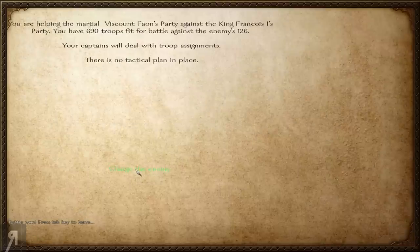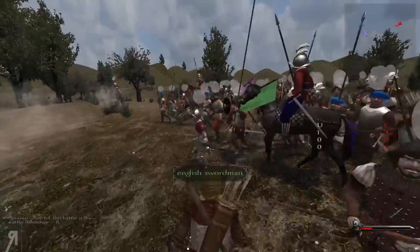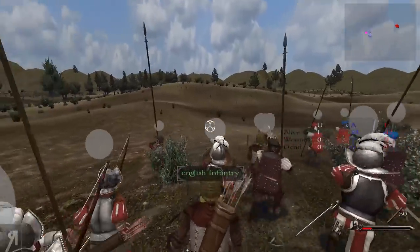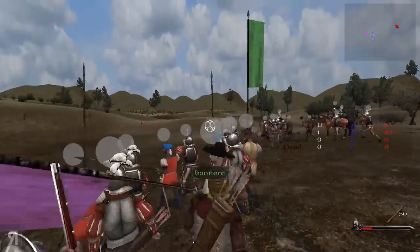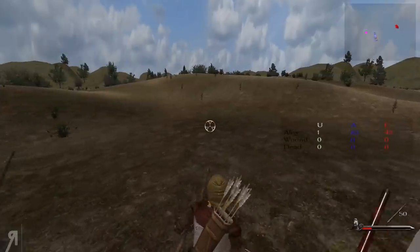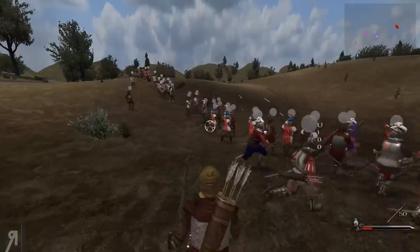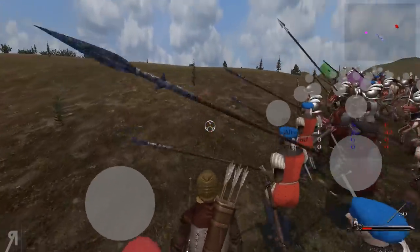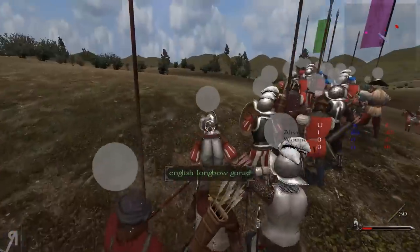We killed 166 and they have 126 remaining, and that's King Francois himself — once eliminated the enemy will have no course of action but to retreat. I noticed in the feature list of the mod that you can execute lords — I'm not entirely sure if that means they can die on the battlefield or if you take them prisoner and execute them, losing honor and relation with various people. I think it would be fun to find out.